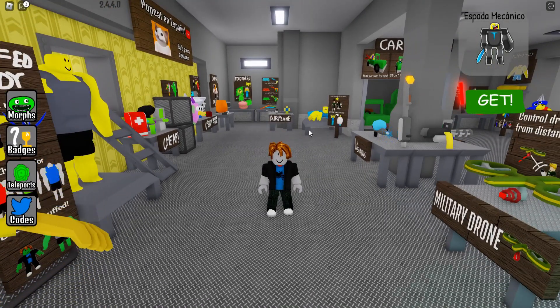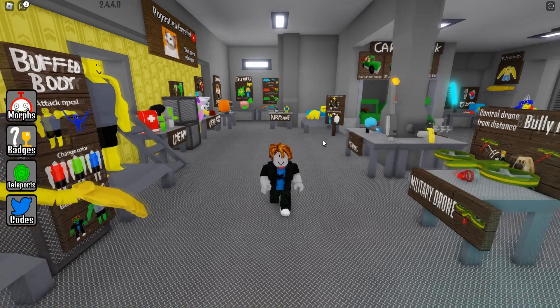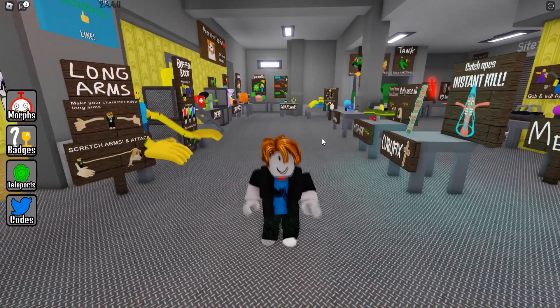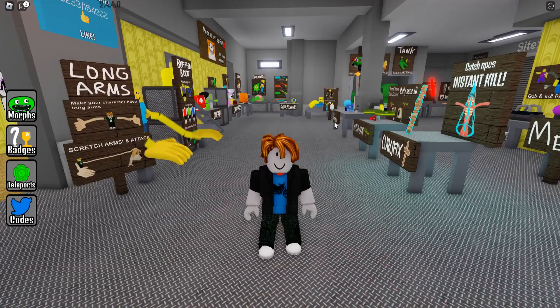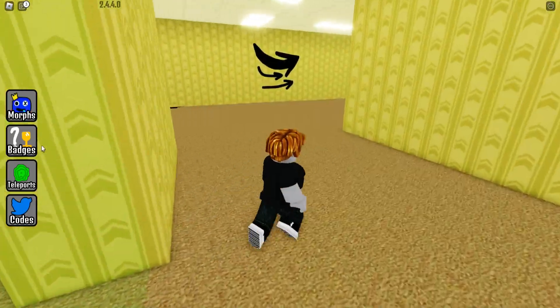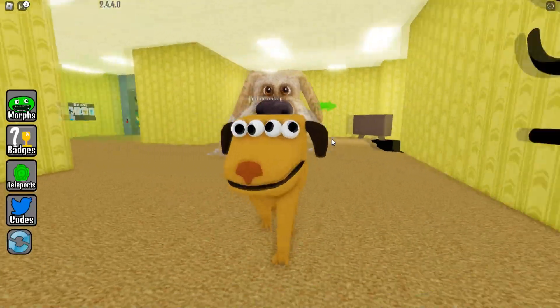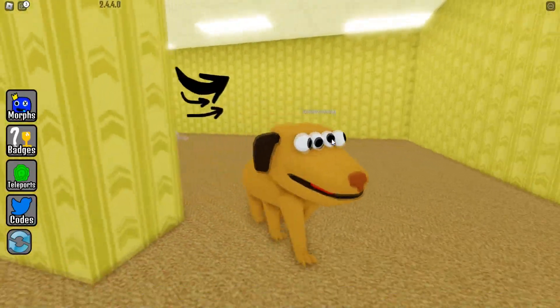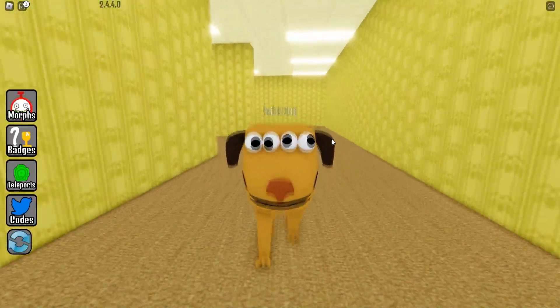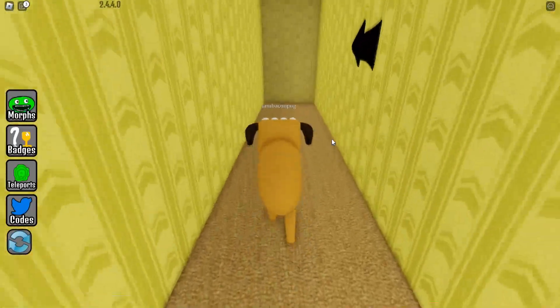If you don't have a friend available, you can use your mom's or dad's phone with another Roblox account, enter your server, and make it work that way. This new morph is right here — it's like a dog but with four eyes. It's so cool. Now we have all the new morphs here in Roblox Backroom Morphs.